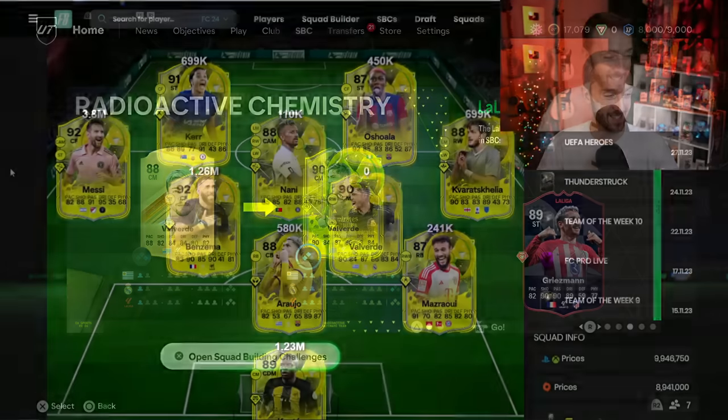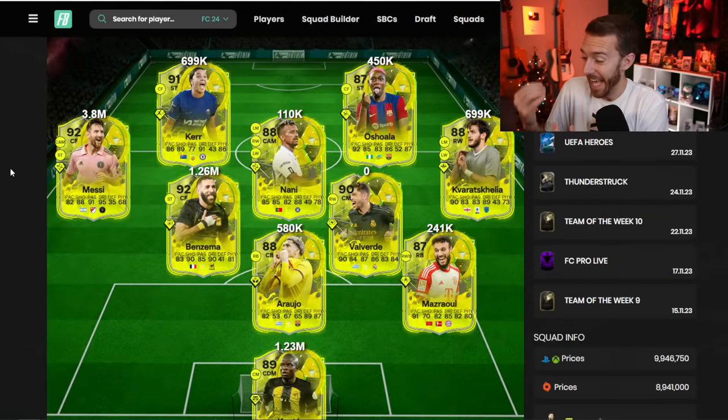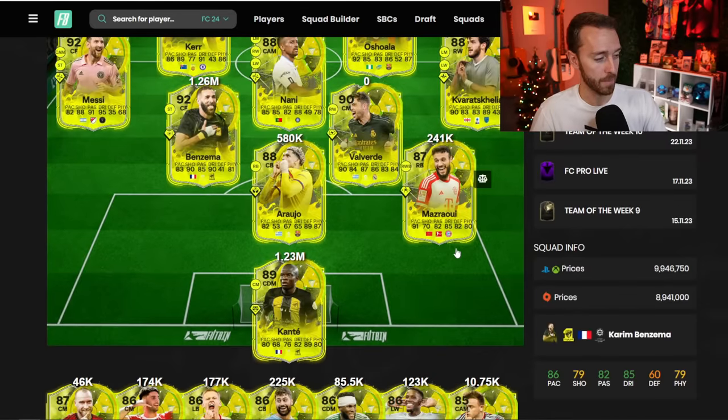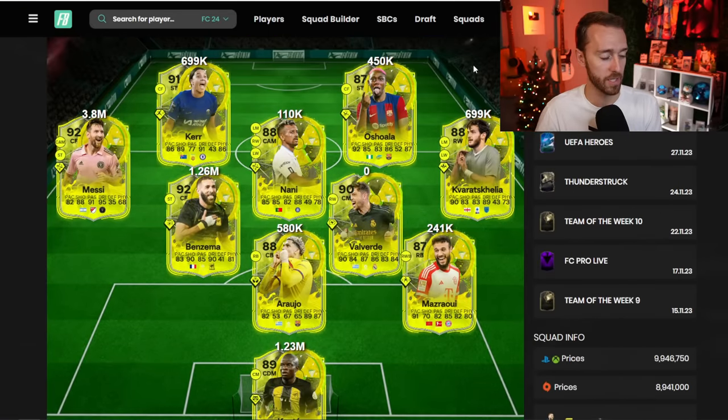That is the best part about these cards, which means that you can try basically any of them and put them in your team. Add a manager, or basically just use an icon in your team to get them on full chem. You can put Mazrawi, Valverde, and Oshawa in your team — they don't link at all — but with one icon, they're all on full chem. It's awesome.